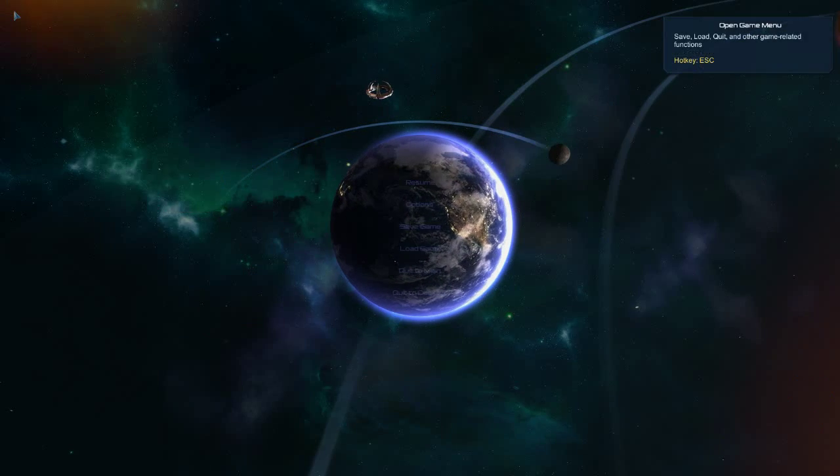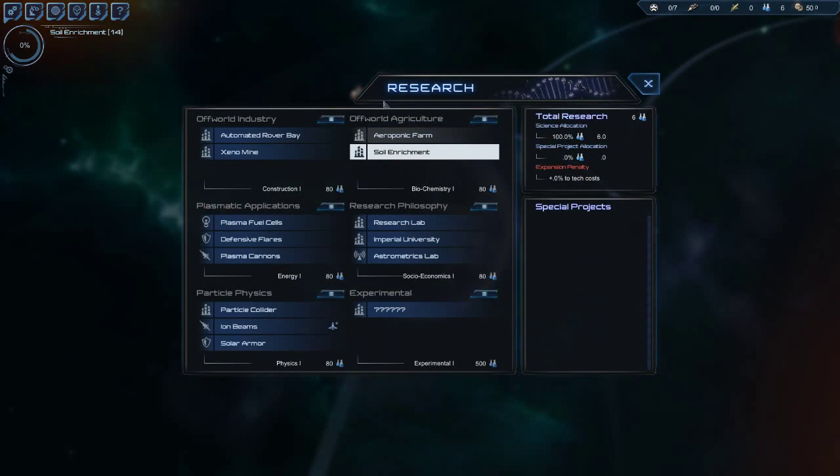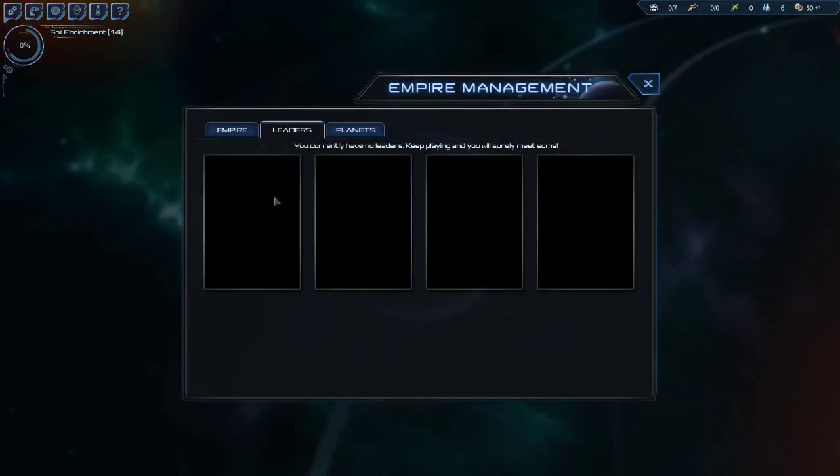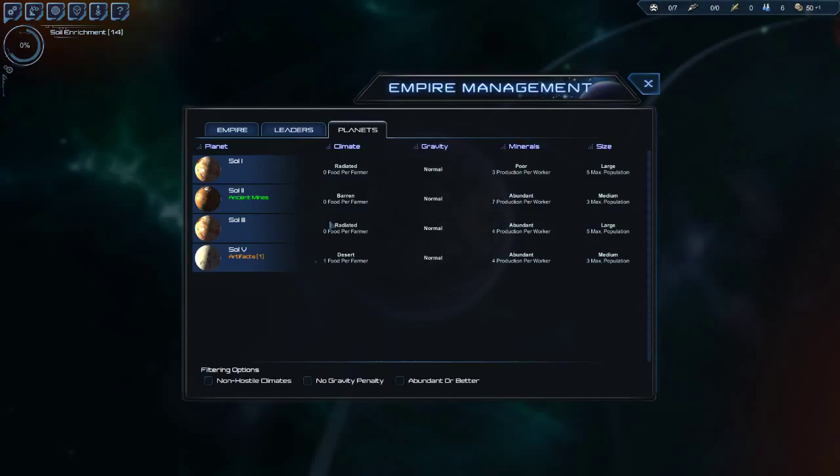Top left-hand corner we have the options menu. We have our science screen, empire management which lists all your planets — a good way to check things. You can move guys around, see what you're building, and what your tax rate is currently. We're going to increase our tax rate a little bit to get some positive money coming in — even though it's only plus one, that should be good. You can see how many liters you have, and the planets you know about can be arranged by size, materials, gravity, and climate. We can sort by size — Sol 1 here is a large planet with a maximum population of 5.